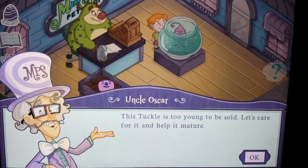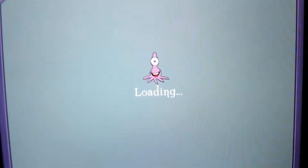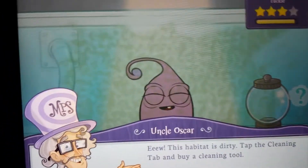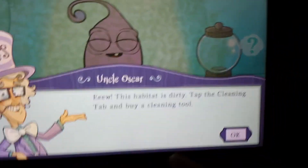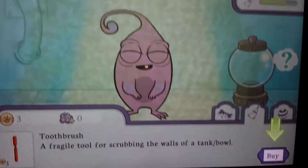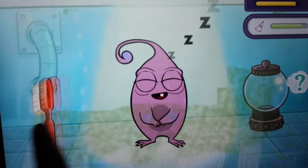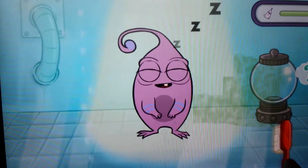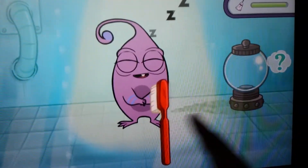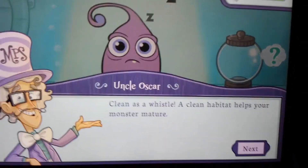This tuckle is too young to be shown. Let's take care of it and help it mature. Ew, this habitat is dirty! 'Tap the cleaning table and grab the cleaning tool.' A toothbrush, really? It's sleeping in this? Ew. Clean as a whistle! A clean habitat helps your monster mature.